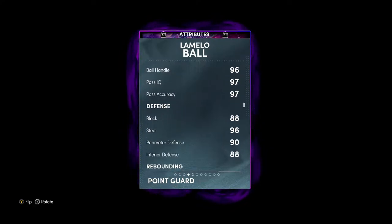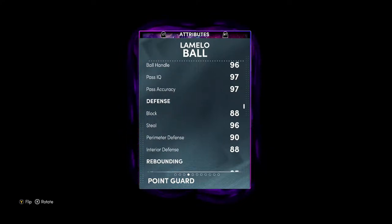His perimeter defense is a 90. I don't like how 2K does signature series cards — I feel like they drop these cards just based off their design and their look. Even back when Luca came out in the pack signature series, some of those stats were not good — lackluster. A 90 perimeter defense on a LaMelo card is obnoxious, it's outrageous.